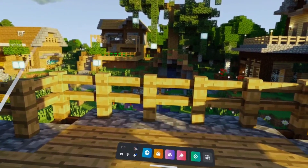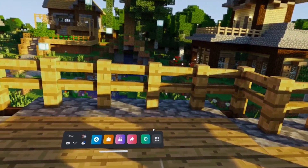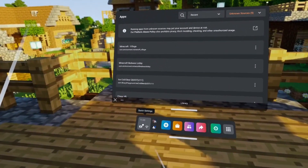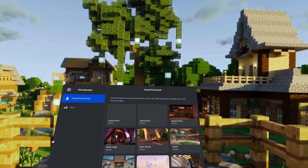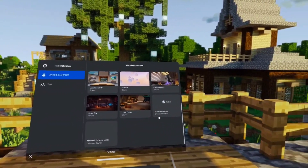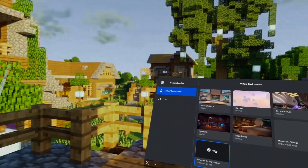If you installed via the Advanced Installer, the custom home is already installed on your device, but we need to activate it. To verify it's installed, go to Unknown Sources and you'll see it listed there — though tapping on it won't change anything. To activate it, go to Quick Settings, then Settings, then Virtual Environment. You'll see all the virtual environments available. Browse and find the one you installed — the last one installed appears last in the list. Select it and voilà, it's active. You can of course change back to another one at any time.